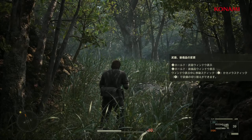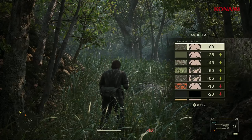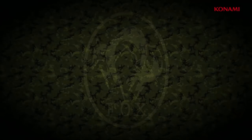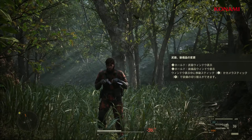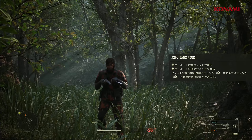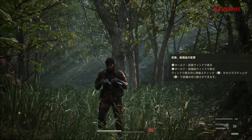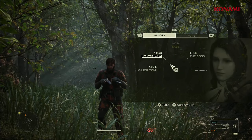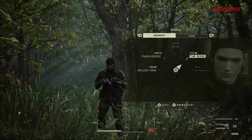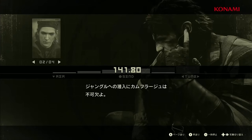スネークイーターでは、状況に合わせてカモフラを切り替えて敵兵の目を欺くことが基本的な重要戦略になります。そのカモフラの着替えが素早くできるクイック機能を追加しました。同じく無線についても、スネークイーターはかなりのボリュームある無線が用意されていますので、なるべく簡単にアクセスできるショートカット機能を追加させていただきました。